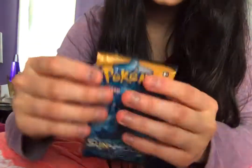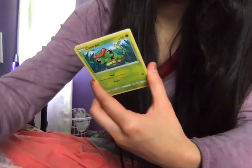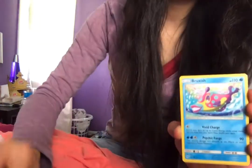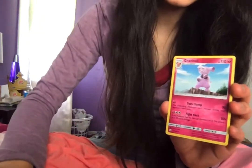The first one we will open is Sun and Moon. Here's the code card. You have a Caterpie, a Paras, a Yangoose, a Shellder, a Zubat, a Reverse Holo of a Krokorok, a Braviary, a Leaf Energy, a Switch, a Boldore, and a Granbull. Those were all in the Sun and Moon pack.